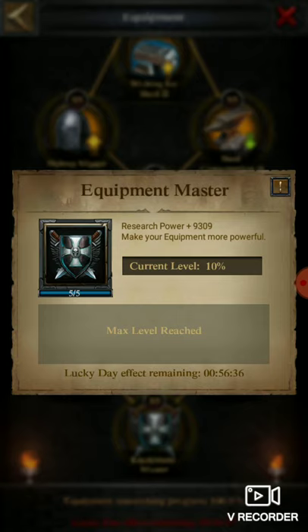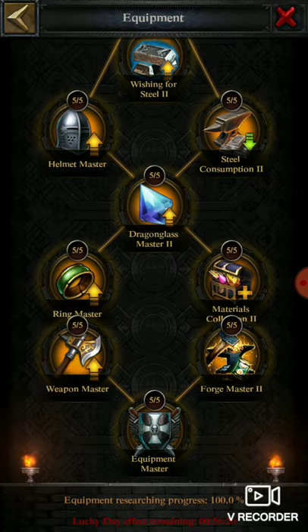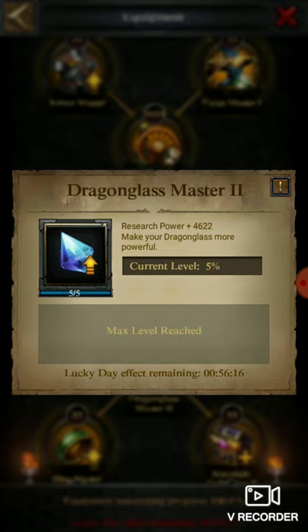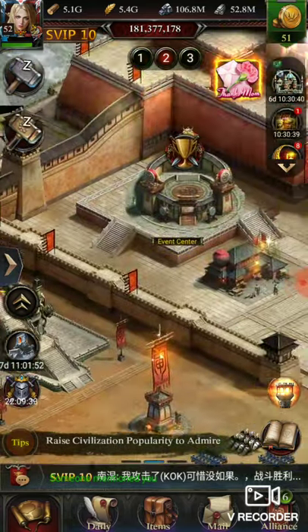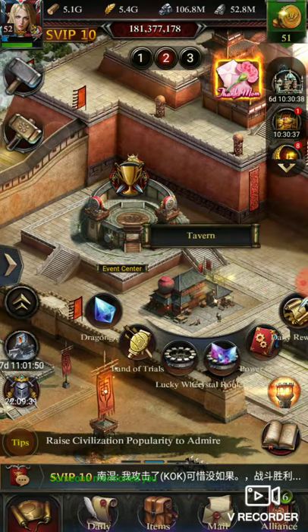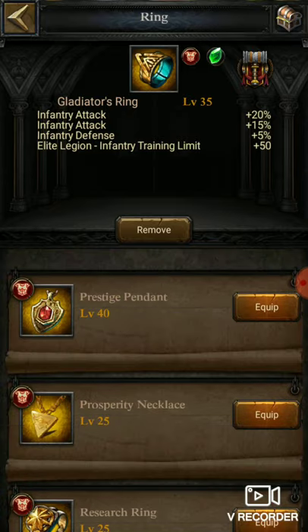If you have done all these researches, the benefit is that they will boost your equipment attributes. For example, if your attribute is 20% from an equipment, the research provides 10% of that — meaning 2% extra — so total 20% buff is given to every equipment. For dragon glass it is 10%, so it will be a key point in training traps.